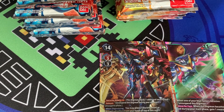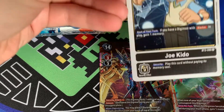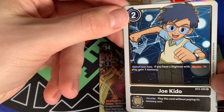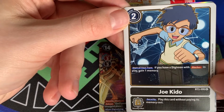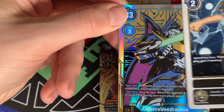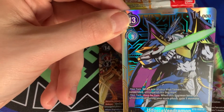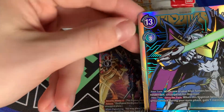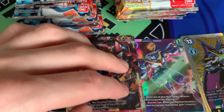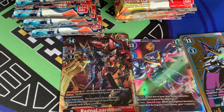Moving on to the next two: we pulled a Joe Kido — a very useful black tamer that finds loads of use. Joe loves to appear out of my first box of every set. And we've pulled the alt art of the OldForce VMon — very much telling me that maybe I should try playing OldForce VMon in this format, having pulled two out of my first lot of cards.